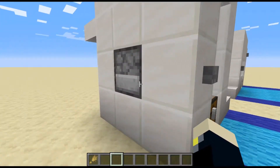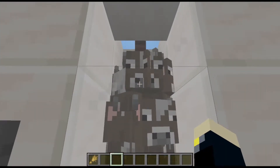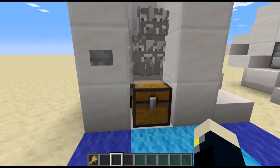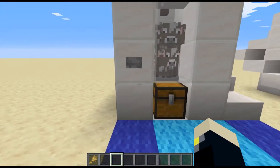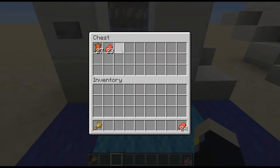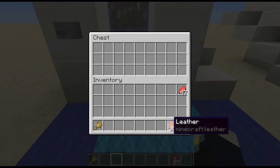So this one is a typical entity crammer. We have about 25 cows in there currently. Then we have a hopper connected to a chest right here, so all you would have to do is press this button. Let's go ahead and empty this so we can see the results.